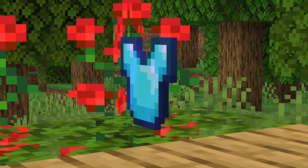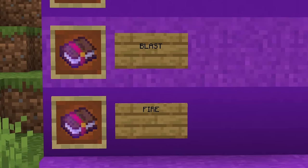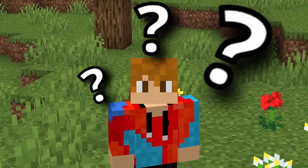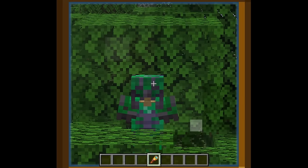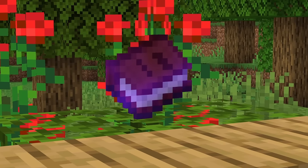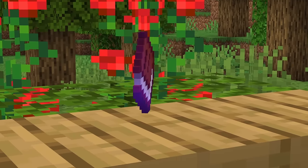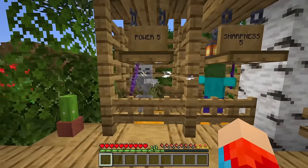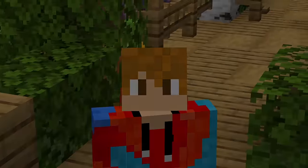Odds are, you've been enchanting your armor wrong in Minecraft. With seven different materials, four protection enchantments, and a whole bunch of other enchantments to choose from, most players don't have a clue how to make the best armor possible. I bet you didn't even know you could create camouflage using armor trims. I spent days compiling real data and testing every variety of armor to better understand Minecraft's armor system in order to give you the answers in this video.